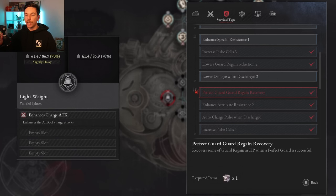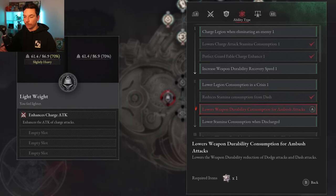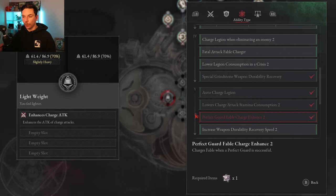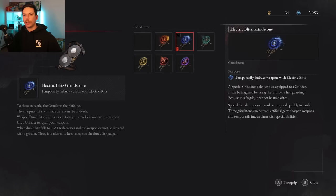Perfect guard regain recovery is very strong — whenever you perfect guard you heal back damage you previously lost while guarding, so you don't have to stress about hitting the enemy to recover health. For the ability tree, go for anything that reduces stamina cost on attacks. Reducing stamina consumption while dashing is massive. Perfect guard to get fable back is nice but not needed. On your first playthrough, a little extra weapon durability helps, especially given how many enemies have decay.